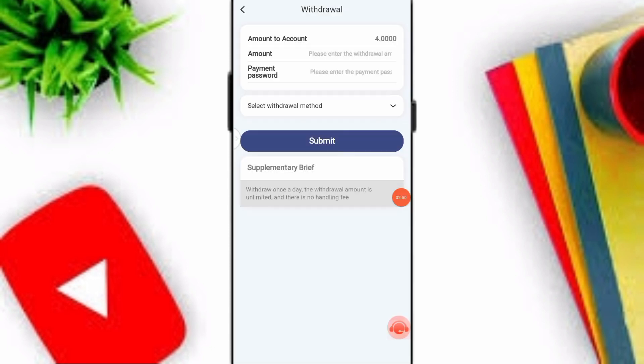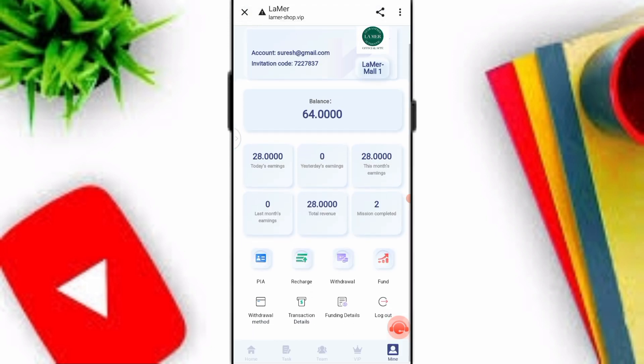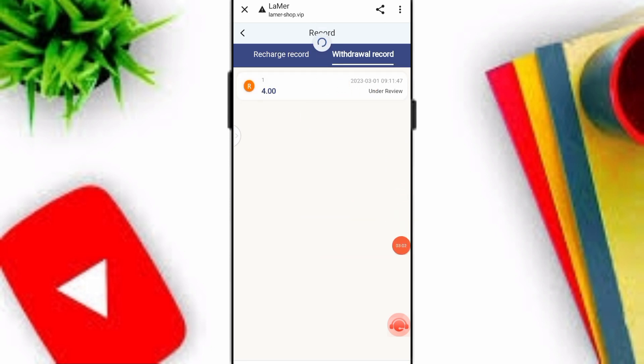Click on the Withdrawal option, enter your amount, payment password, and select your withdrawal method. I'll withdraw 4 USD — click Submit. You can see 'application withdrawal successful.' Check the transaction details — my withdrawal is pending. I'll wait a few seconds for the withdrawal to succeed.